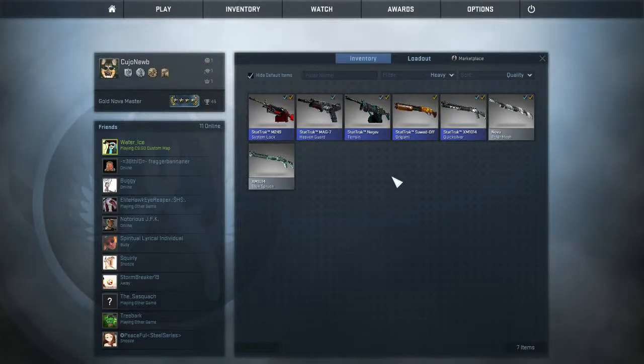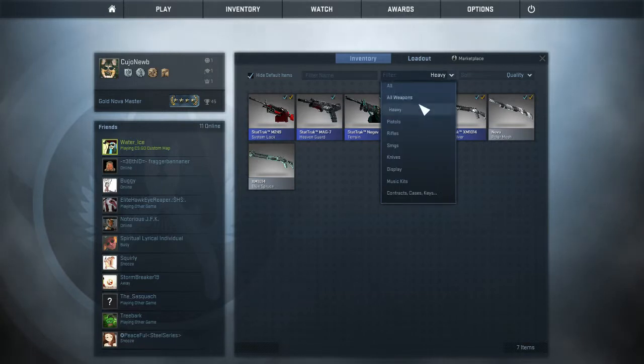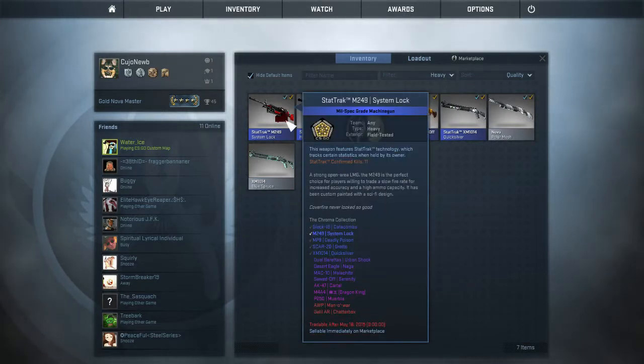Hey guys, what's going on? Qt here. I'm just going to show my inventory because some of my friends were kind of wondering what I had — friends that don't really play the game, and also some friends that do have the game might want to look at it too. I'm going to show each category and I'm going to start with the heavy because that's at the top.